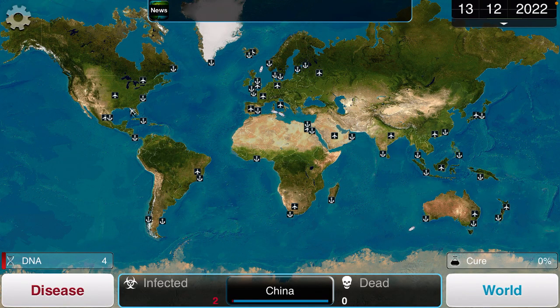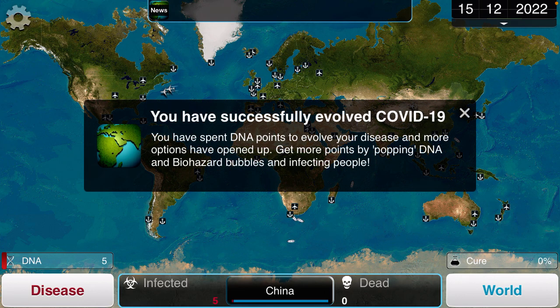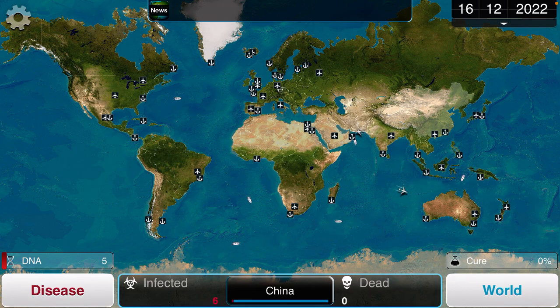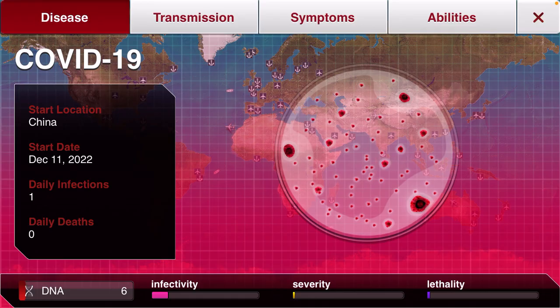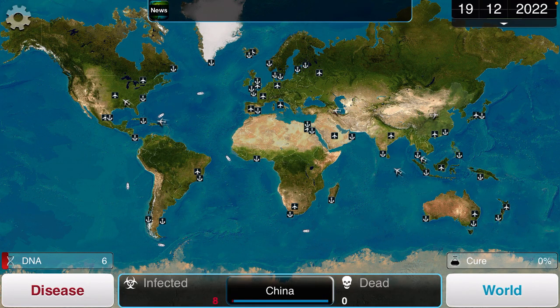Now let's X it out. As you can see, this is the world map. Right now it is December 15th, 2022 — 10 days until Christmas. Sorry, I was just drinking some Pepsi. Over here, yeah, we got COVID-19. The start location is obviously going to be China, because that's where COVID-19 originally started.